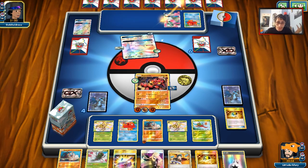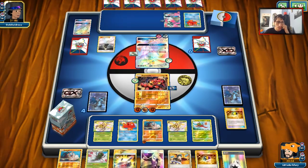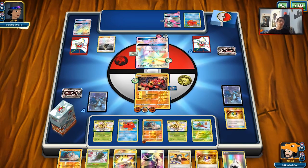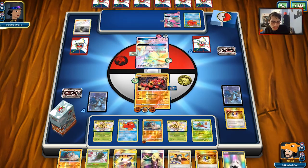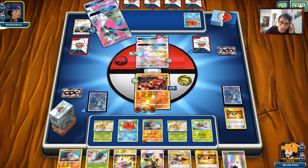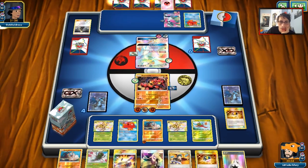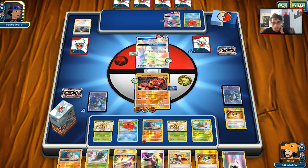That's two free prizes — he didn't really get much benefit out of Magical Ribbon, so that's good. He will do Cynthia. Sadly, Octillery is kind of helping him because we can't really Judge him to a low hand size. Super Boost Energy — that's a little scary. That's going to let him do a lot of damage, but he's only got two Stage 2s in play, so it's not a big issue.